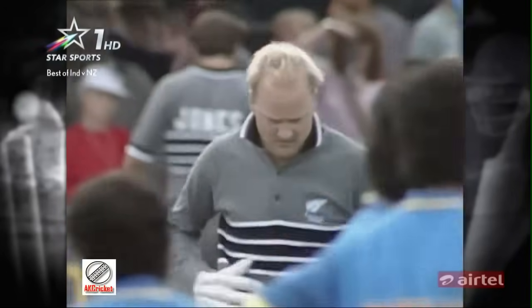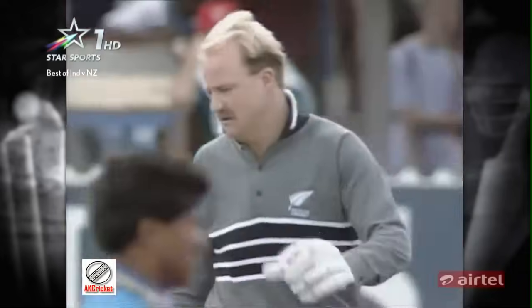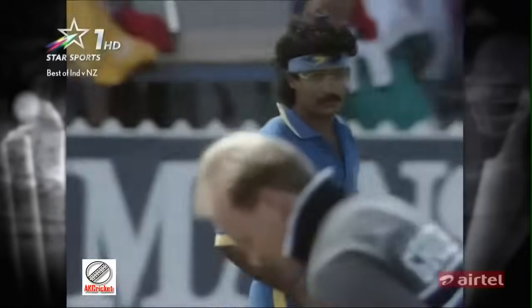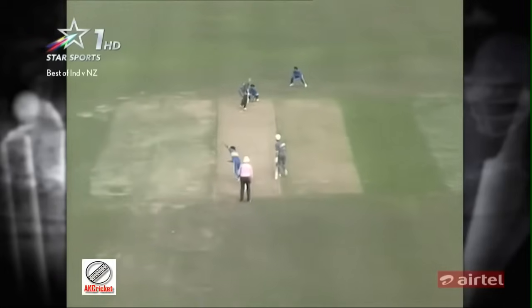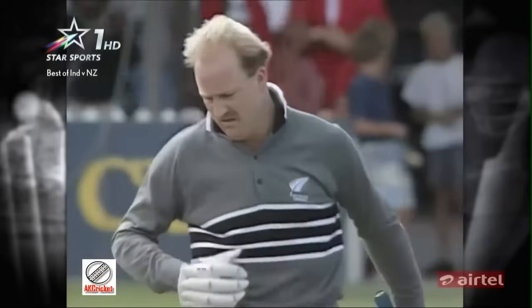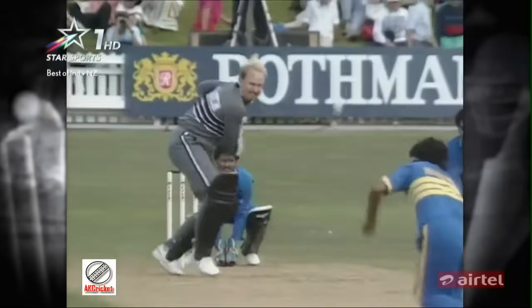The new batsman for New Zealand will be Mark Greatbatch. Things in the New Zealand innings going pretty much the same as they did in the Indian innings. Hirwani to bowl to Greatbatch. Greatbatch takes the long handle to the leg spinner — and that's four runs. Good bold shot. There was nothing complicated about that — he came down the pitch, swung with the spin, and away it went. And of course that is the virtue of having a left-hander to play a leg spinner.